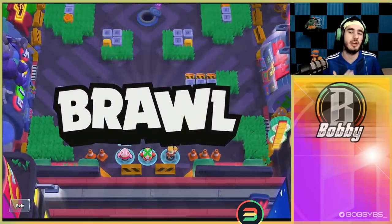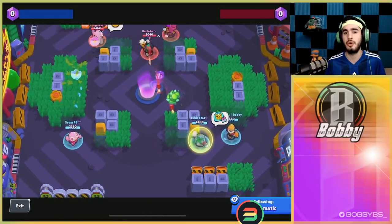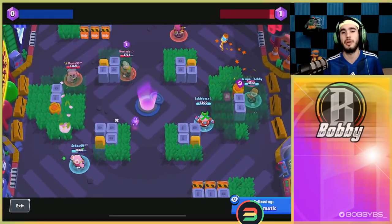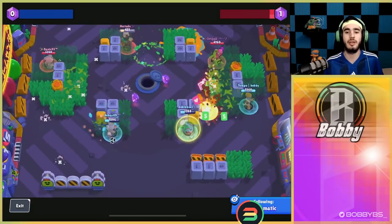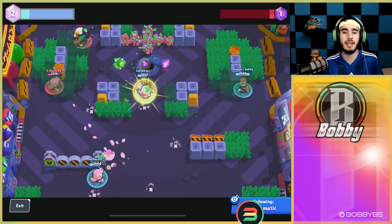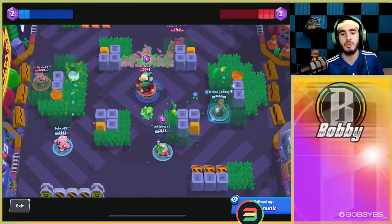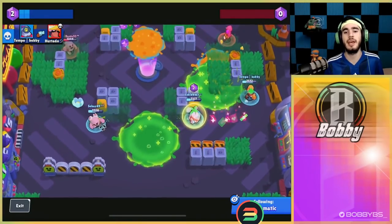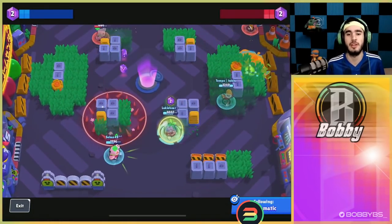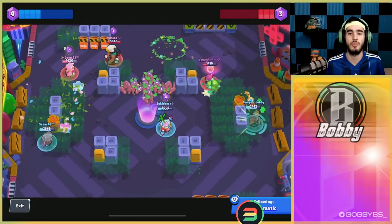Here we go into the first Gem Grab game. This is a different mode than what Barley usually plays in — normally you're trying to hold down an area and super onto an object, which isn't really the case here. Heist and Siege are very control-based, and so is Gem but it's more about holding down a lane. On this map, the lanes have walls so it's super easy for us to back up the Tara. The Tara has no way of hitting us — if she comes close, we just go to the other side of the wall.